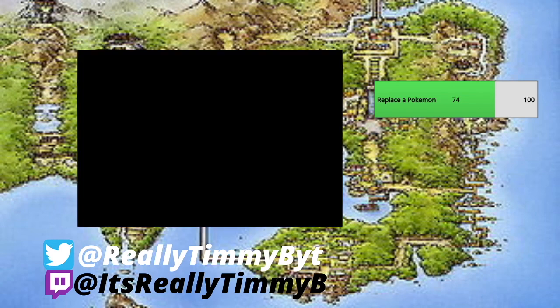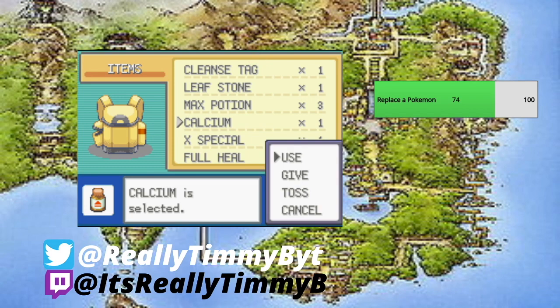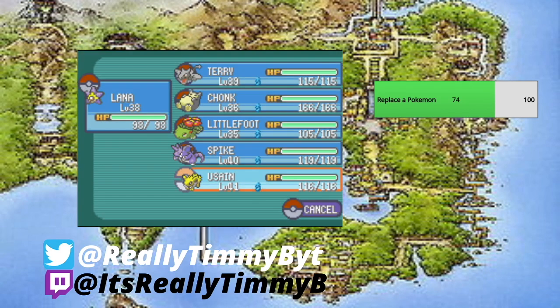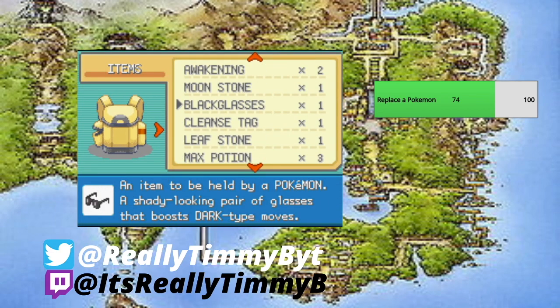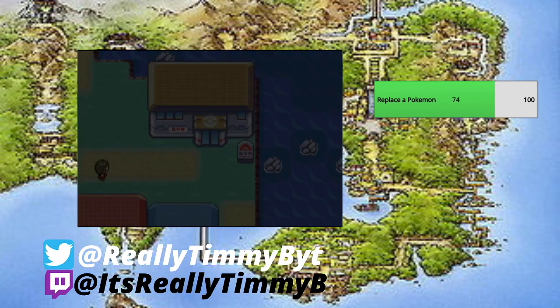Finally, we have Calcium, which raises special attack. One is definitely going to Lana, with Water and Psychic both being special. Then we'll give one to Usain, with Electric also being special attack. And that's all the medicine we have. Let's hop into the gym!